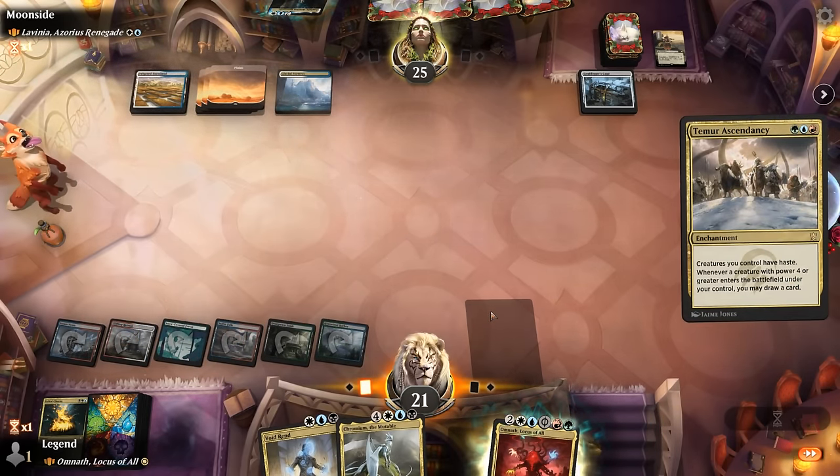I'm missing one black mana for Ruinous Ultimatum, so Kami War will have to do. Faeburrow Elder could be scarier than Aragorn itself since I can easily recast it. Next turn we can maybe bounce Aragorn with chapter two, attack for eight. Cold Steel Heart is acceptable, Arcane Signet — no way to trigger Aragorn and our opponent concedes. Next turn we get to bounce Aragorn and maybe even cast Zirda and Ojutai as well, which might get us across the finish line. On to the next one.